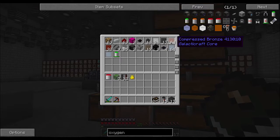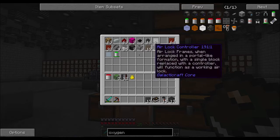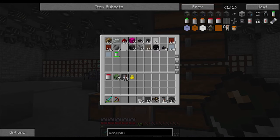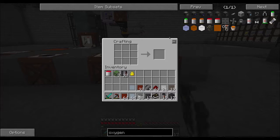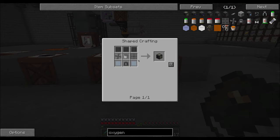I will need some compressed steel, and I will need some tin. At one point or another I'm going to use pretty much all of this. So let's start with an oxygen collector, which will require a concentrator.